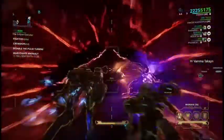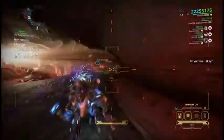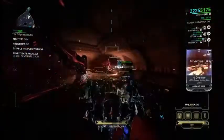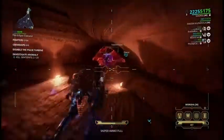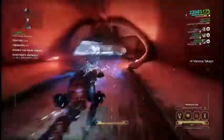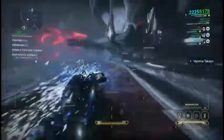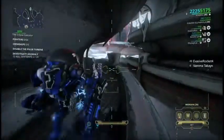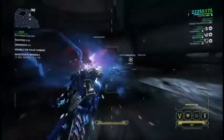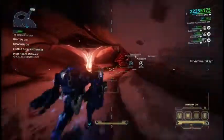We have a new objective that appeared in the top left-hand corner: we have to kill 20 Sentinels, which is what we're going to do. The Necramex are kind of wrecking them. We're about 400 meters away before you can get your next kill — I think we kind of blew past them.